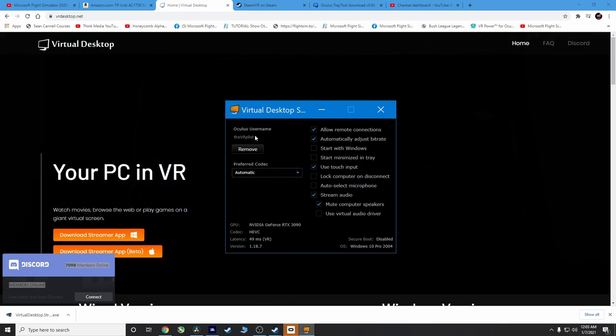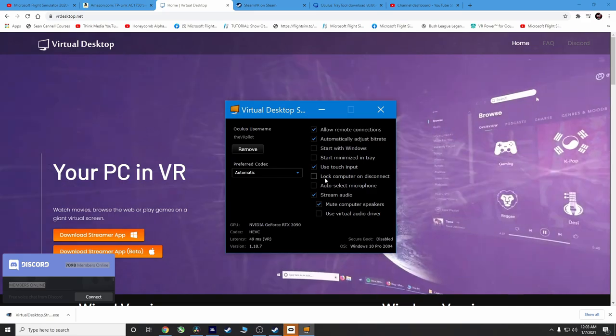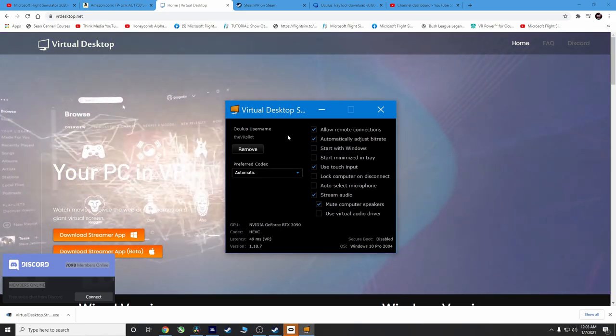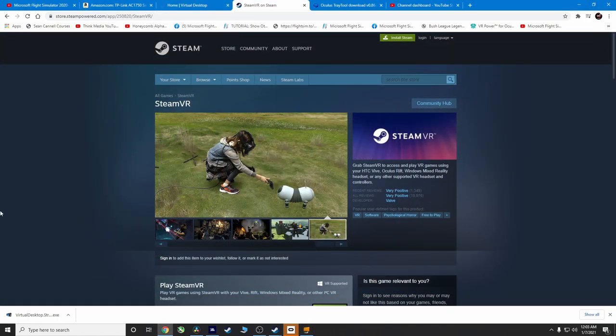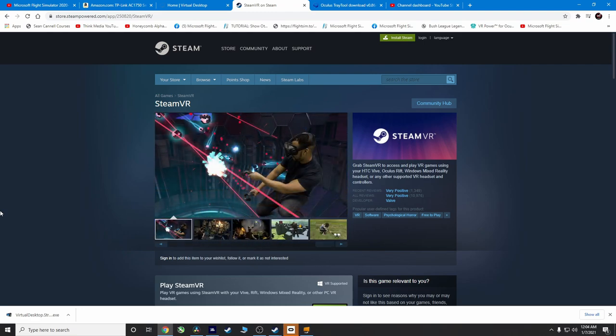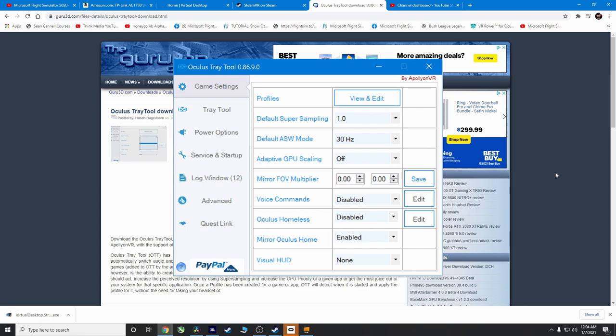You'll enter your username here — this is how it connects, using the exact username you have on your headset. I haven't touched the startup settings and definitely don't want this starting with Windows. Next, you'll need Steam VR installed on your computer. My Microsoft Flight Simulator 2020 was purchased through the Microsoft Store, not Steam, but I'm hooking into it through Steam VR. Also note: the Oculus Tray Tool does not work wirelessly — it only works when linked.